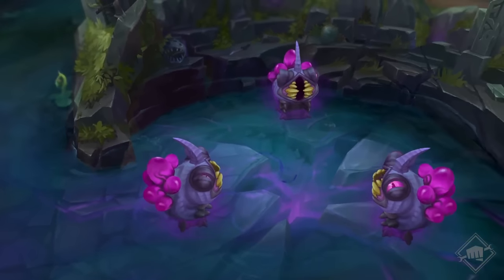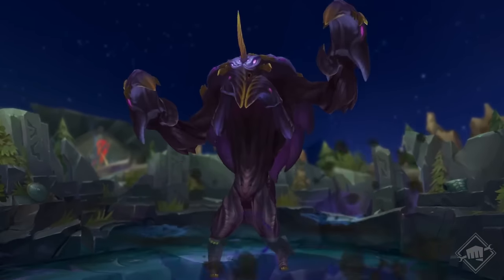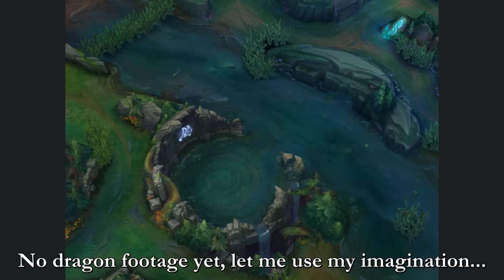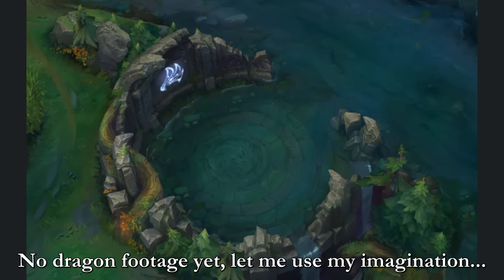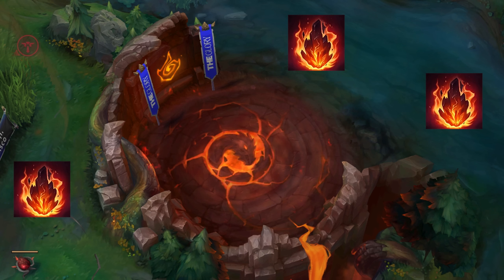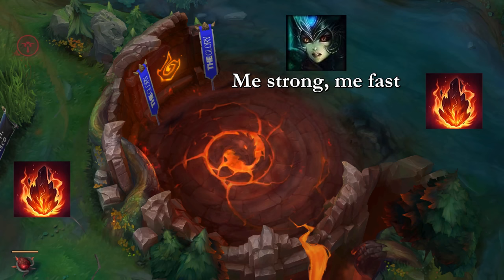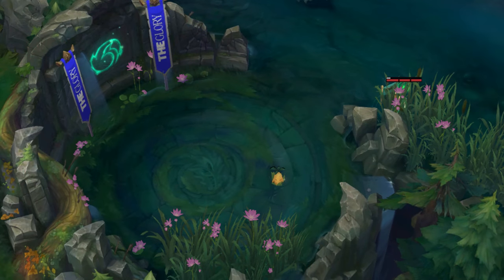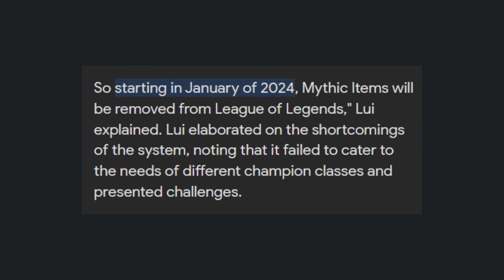There are also visual changes coming to Baron Pit, and new music will be added when fighting around Baron or other Void objectives. Drake changes are also coming in 2024: once Infernal Drake's Infernal Rift is locked in, Infernal Cinders will spawn around the map. Each cinder will give the champion that picked it up adaptive stats and a burst of movement speed. Upon death, champions will drop half of their cinders, which can then be picked up by allied or enemy champions. Given the new terrain changes, a few of the small walls and brushes for Mountain and Ocean Drake will also be moved.